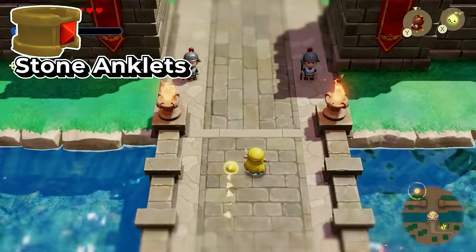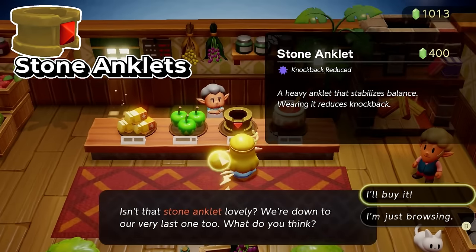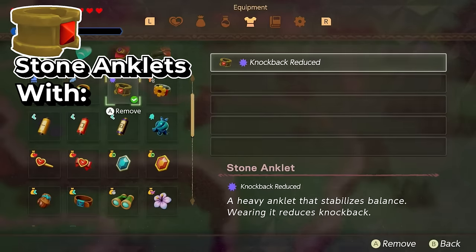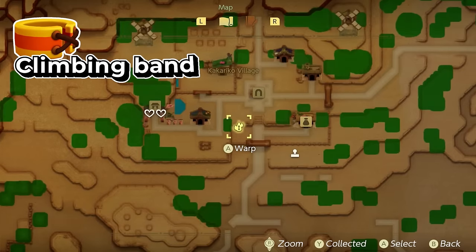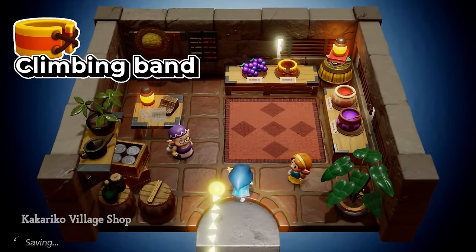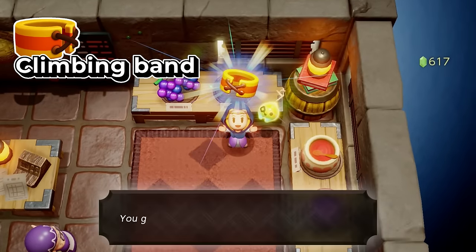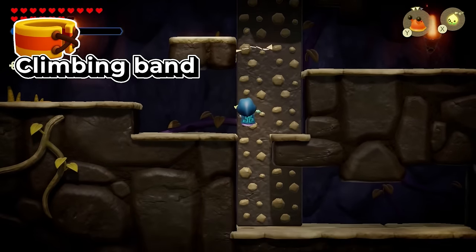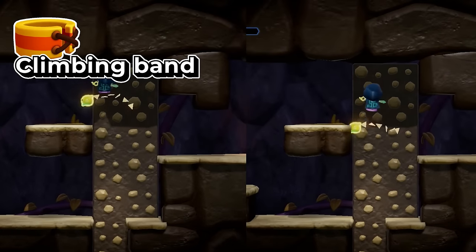The next accessory can be found by warping towards Hyrule Castle and entering the shop. There you'll see a stone anklet, which costs 400 rupees. To show you what it does — here's a stone moblin throwing its spear at me without the stone anklet, and here's what it's like when I'm wearing it, which reduces the knockback from this attack. The next accessory is in Kakariko Village. By going to this waypoint and into this shop, you'll see the climbing band, which costs 500 rupees and allows you to climb ladders and rocks a lot faster.